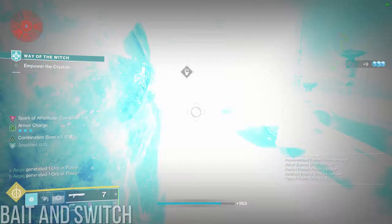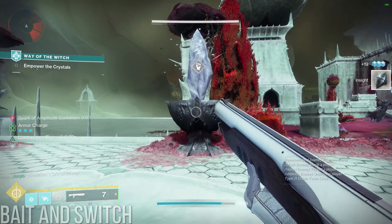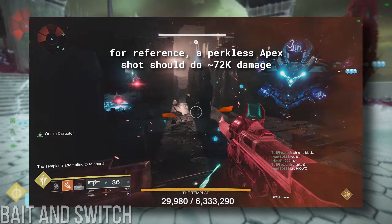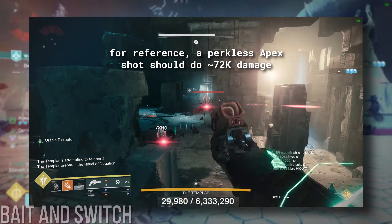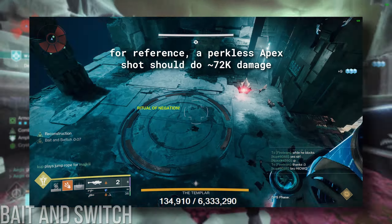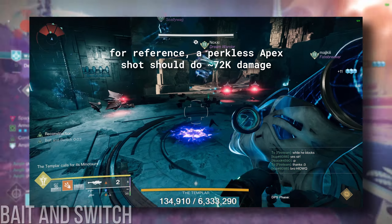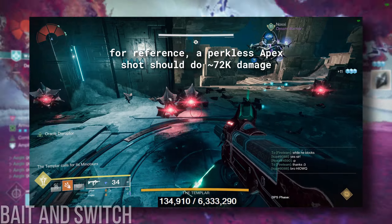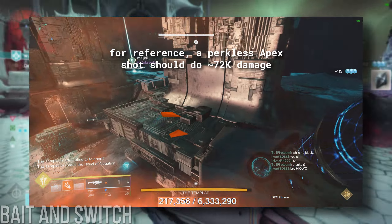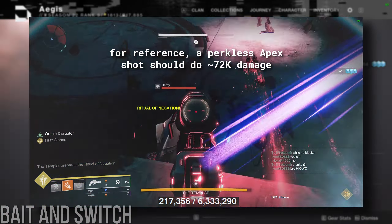Next, I want to talk about a commonly discussed disadvantage of Bait and Switch — the first shot being unbuffed. If you believe what the game tells you, when you shoot your first two weapons and then shoot your Bait weapon in order to activate the perk, the shot that activates the perk does not actually receive the 35% buff from Bait and Switch, since the perk activates with the damage from that shot as one of its conditions. However, the health bar tells a different story. In solo testing, Apex Predator and Cataclysmic relatively consistently dealt the full 35% extra damage to Templar's health on their first activation shots, despite both the wipe screen and visual display saying otherwise.